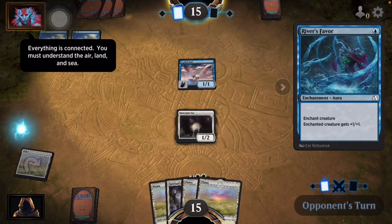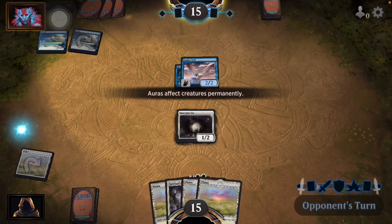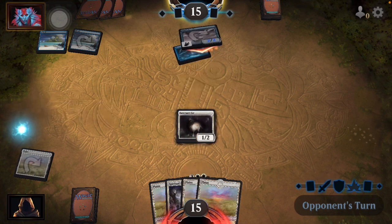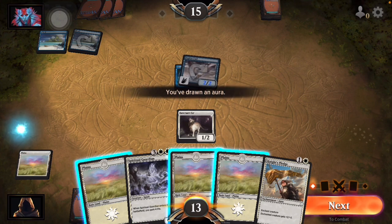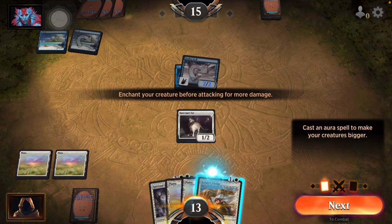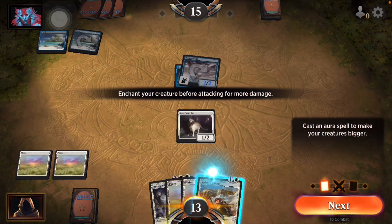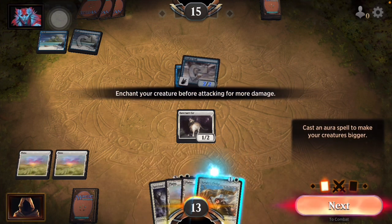River's Favor: enchant creature gets plus one plus one. At least he's gonna end it quickly because we have nothing to block him with. I'm gonna wait until I get my next card because I'm assuming I'm gonna get the flying enchantment next, so I don't want to use that on my cat.